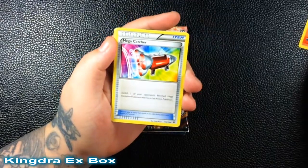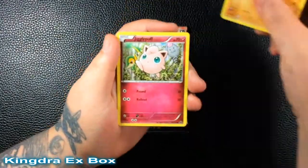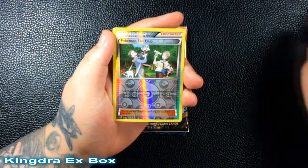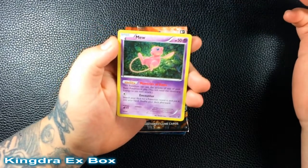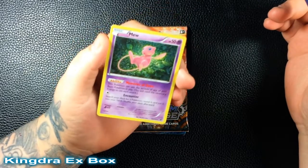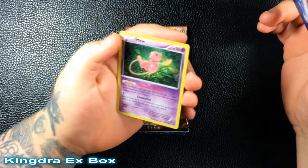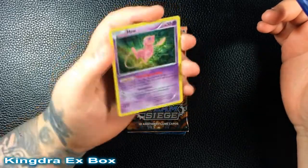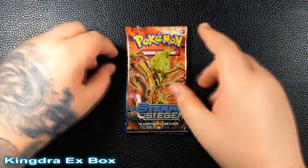Fates Collide pack: Break, trainer, Mega, Capture, two Ocean Seal, Ralts, Jigglypuff, Fennekin, Snivy. The reverse is a Pokemon Fan Club trainer, and the rare is an Eevee — I think this is from Generations, the Radiant Collection card. I've seen this Eevee before, it's pretty cool. Glad I got this one.